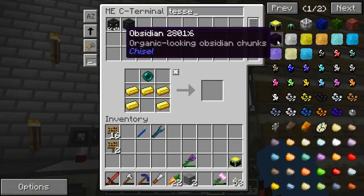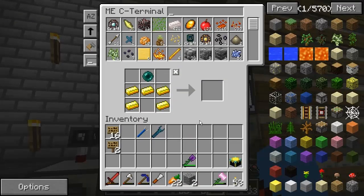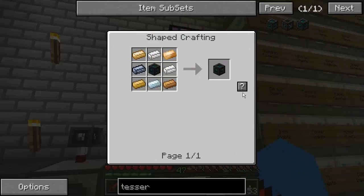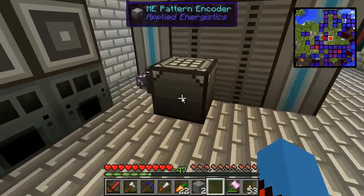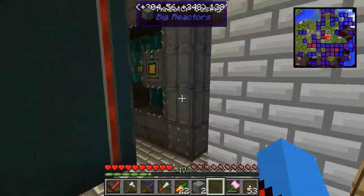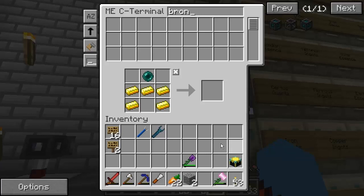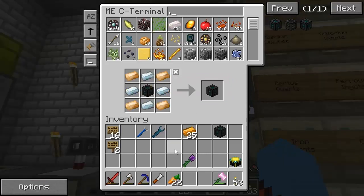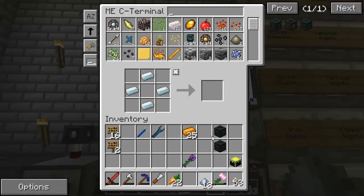Tesseract frame, tesseract frame full. Tesseract — there we are. Right, we need one of them. I'm sure I have this on autocraft — I'm pretty goddamn positive. Oh, I might not actually. We need Tinker's Alloy Bronze, which we still don't have on craft. Let me go ahead and make this tesseract manually — I think you guys have seen me derp enough, and I'll be back in a second. Alright guys, I've got one tesseract and a second tesseract, which is fantastic.